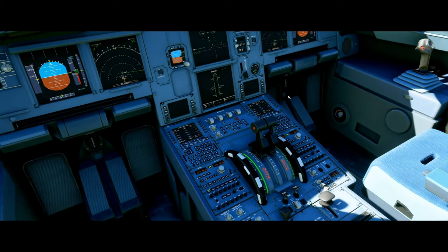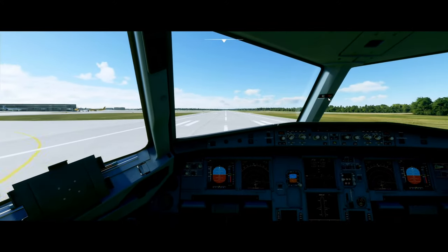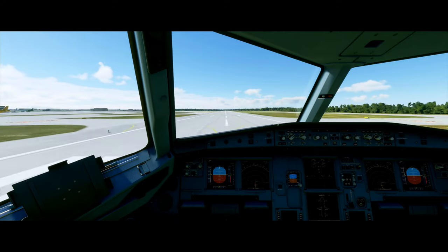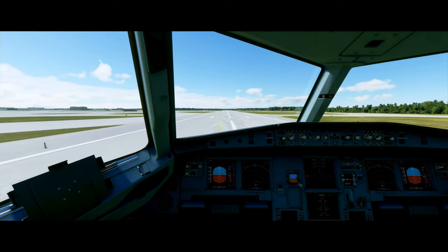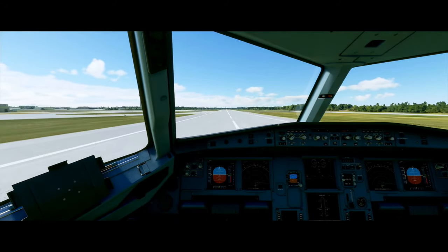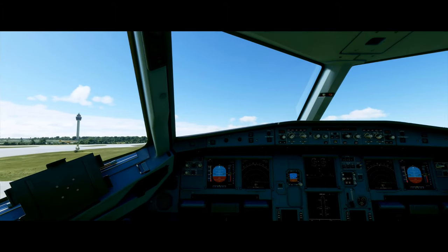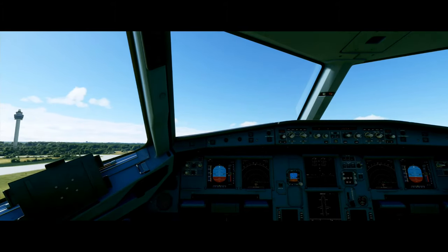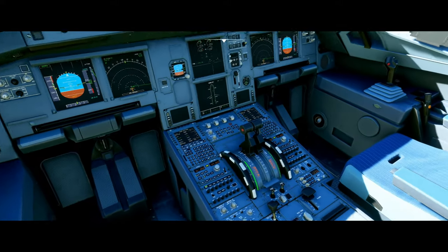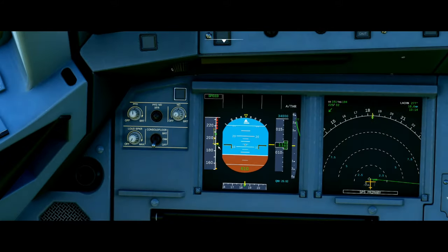With the Airbus, what you want to do is actually just go up to flex — which is the second click. You do not want full throttle. Full throttle is TOGA, which is takeoff/go-around thrust, and you only use that when necessary — for instance, a short runway or a heavy aircraft. This is purely to save on fuel and engine efficiency. We are now at V1, going to rotate and get it off the ground. With a positive rate, we can go gear up. We are going to lower the throttles down to the CL — which is climb — and now the FMC is automatically managing our speed.